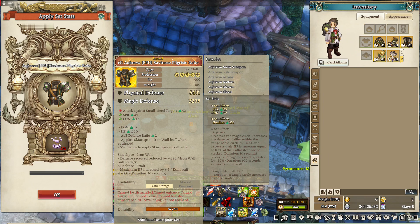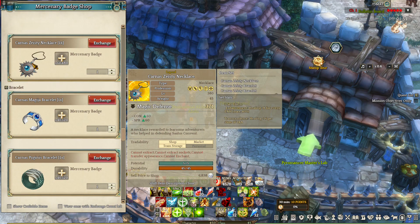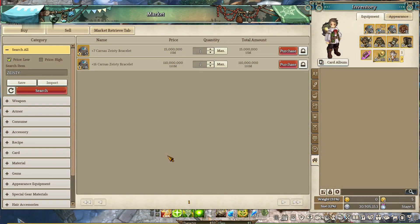Next thing you need to do is get an accessory. For now, just wear whatever you have at the moment and slowly get the Karna Safety Set from the mercenary badge shop, or just buy it in the marketplace. It's usually cheap but it might be expensive for you if you're a new player. If you wanna know more about the mercenary badge shop, there's a link in the description.